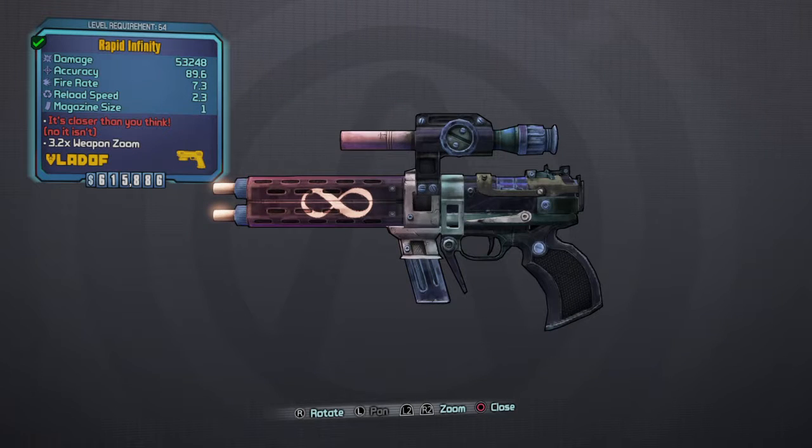Mine's the Rapid Infinity. It has no element to it right now, but it can have elements, and I'm going to tell you how to get it and all that good stuff and what it does.